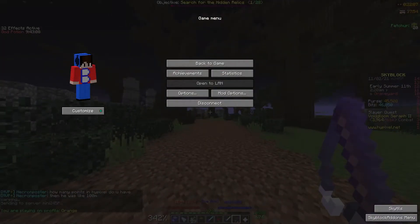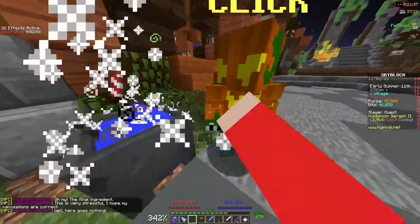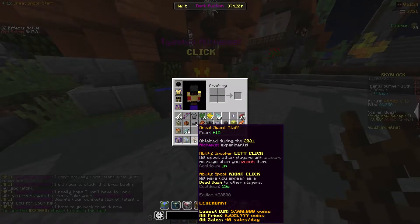After you have gotten 10 frozen spiders, you can go to the hub. Then go to the alchemist, where he will give you the great spook staff, which has the texture of a dead bush.